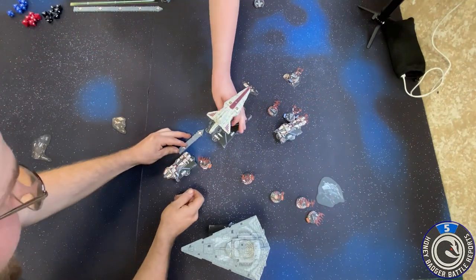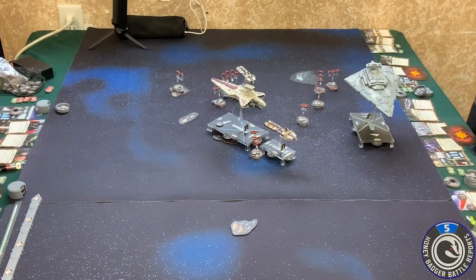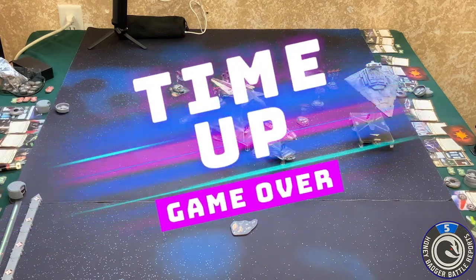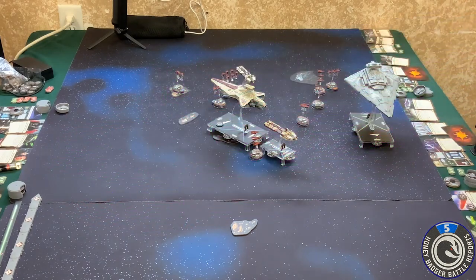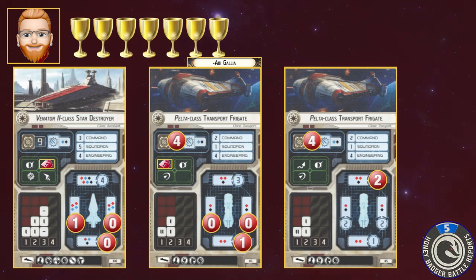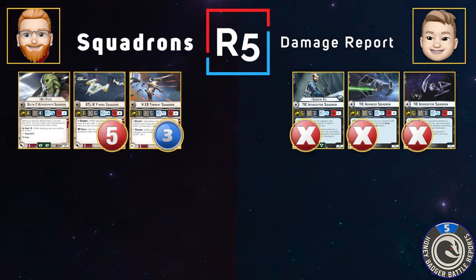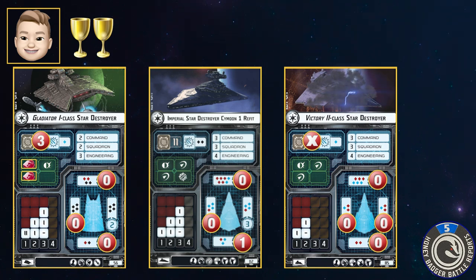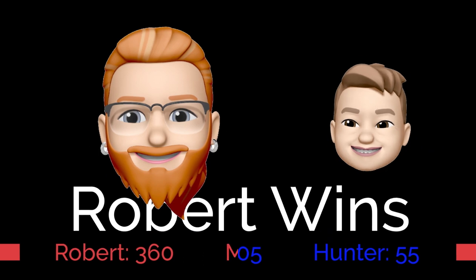Movement — speed one. Ram — is it going to hit? Squadron phase — your squadrons can't do anything at this point. They can try to fly but they're not going to be able to shoot. Is that it? Are we done? I think we're done. Okay, we're done. Did you add your scores? Yes. All right — we're done! See you next time.